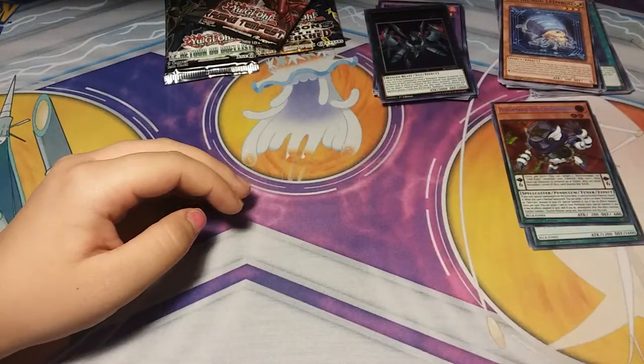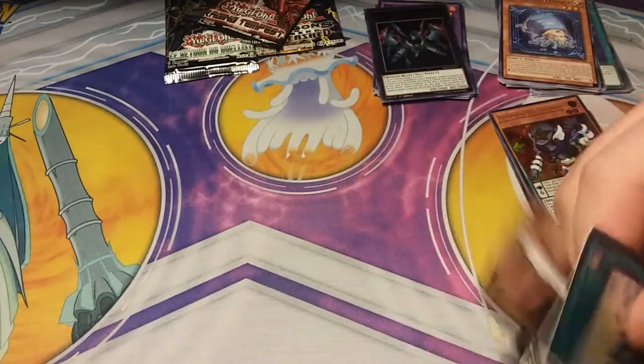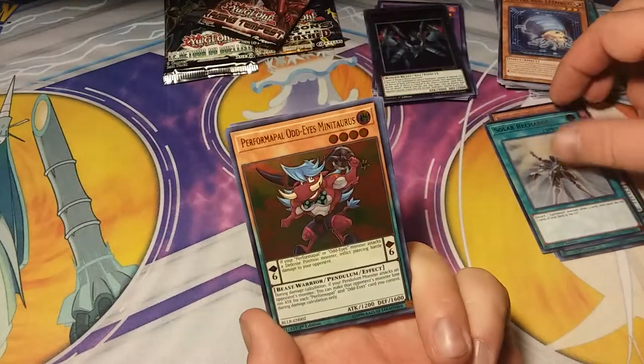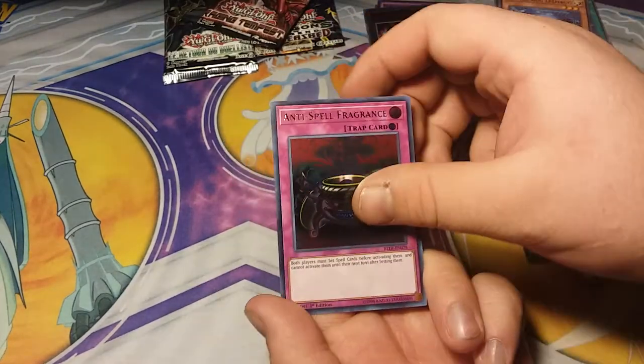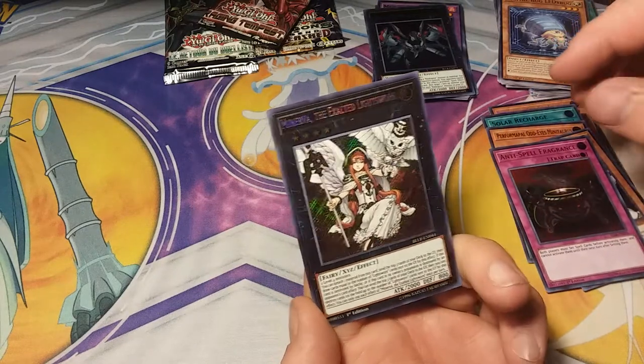Opening up the next Battles of Legend: Solar Recharge, another Performable Odd Eyes Minotaurus, Wool Light Sworn Beast, Anti-Spell Fragrance, and Minerva the Exalted Light Sworn. That's cool.